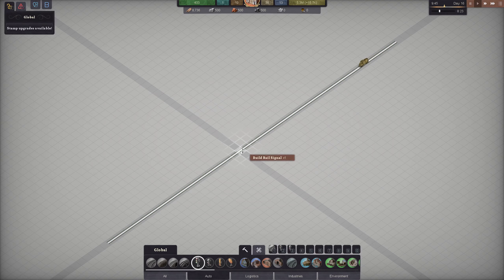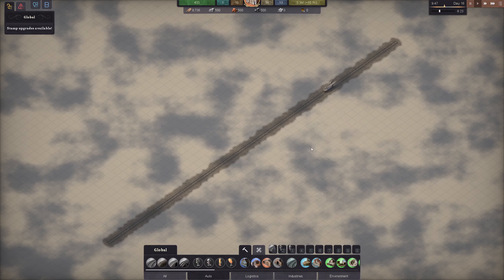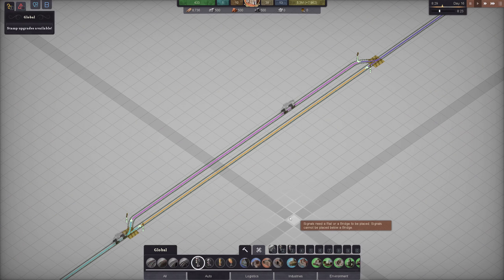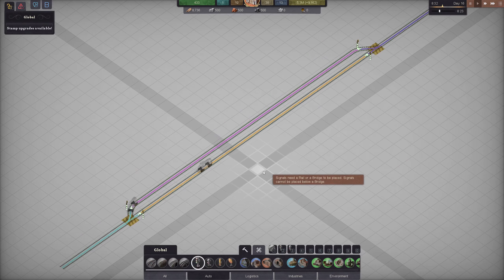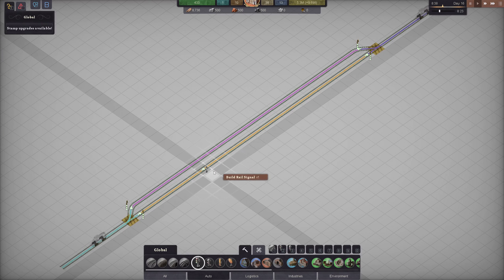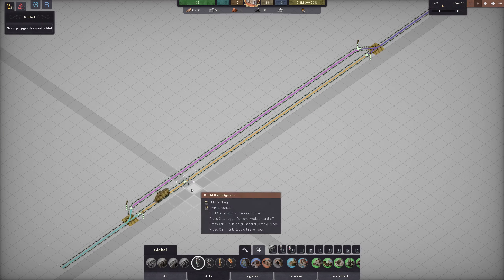You can see that by the fact that when I'm highlighting it, it highlights the whole track. In Sweet Transit, we need to make sure that we are utilizing signals where we are able to, because this allows us to have more than one train running on the same track. Signals are actually really easy — probably one of the harder parts to grasp when you first pick up the game, but once you realize how it works, it's super simple. There's one rule to signals in Sweet Transit: there will always be one train and one train only that can occupy a block.